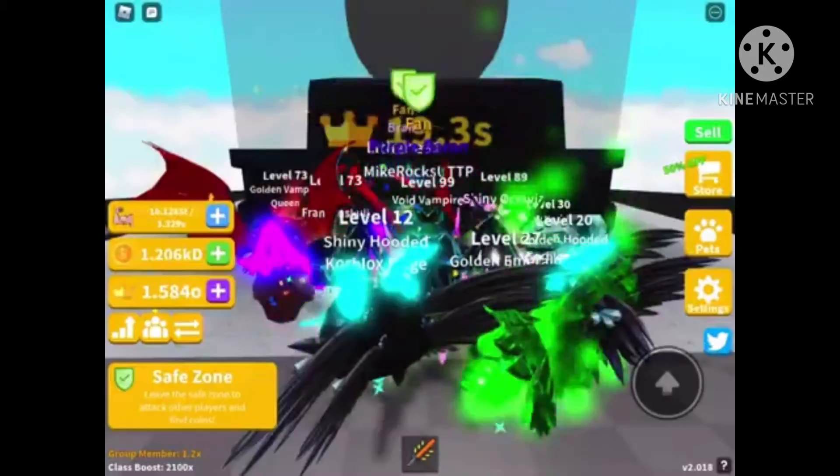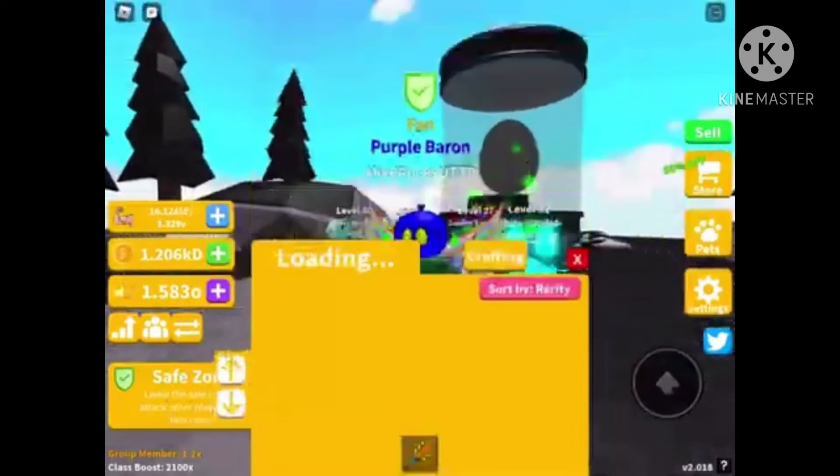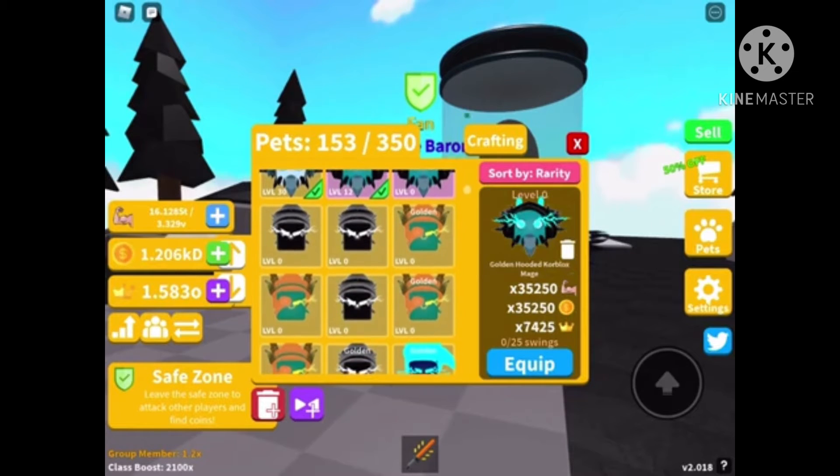Sorry this video is short, it's just an update video. So here's the Shadow Universe — the Double Movement has twenty-four thousand five hundred strength, five thousand one hundred fifty coins, and fifty crowns. The Shadow Timothy has seven thousand five hundred strength, two thousand eight hundred coins.